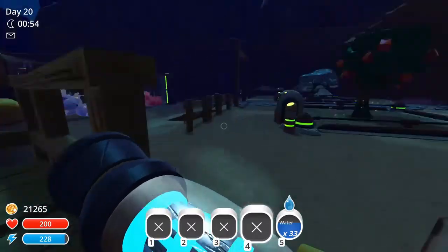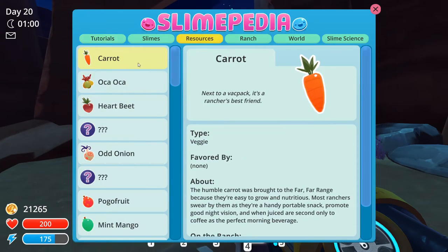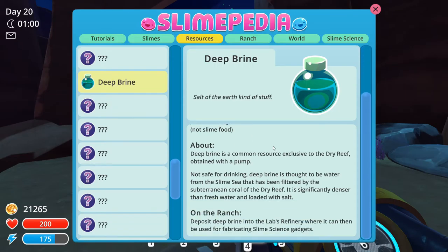I wonder if I get a new one of those every day or something. So Slimopedia resources — this is all food. No, deep brine is not food, it's slime. Deep brine is a common resource exclusive to the dry reef, obtained with a pump, not safe for drinking. Deep brine is thought to be water from the slime sea filtered by subterranean coral of the dry reef — it's significantly denser than fresh water and loaded with salt, so you gotta use a pump.